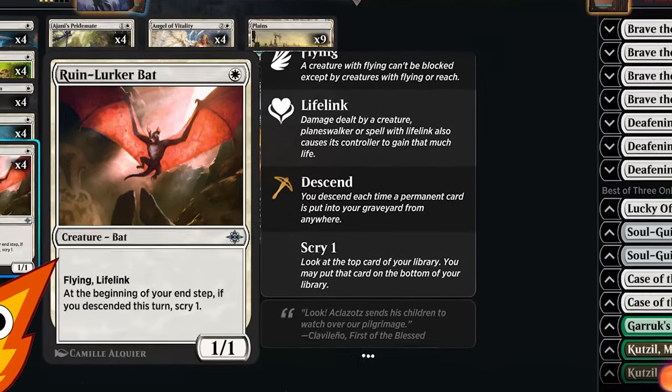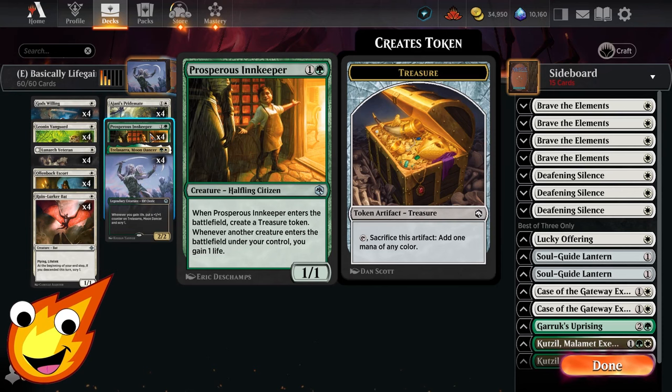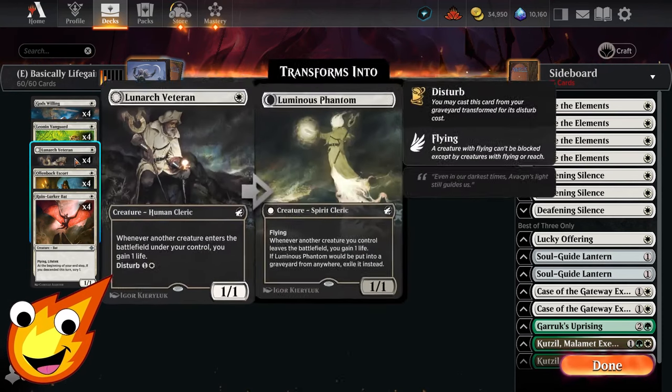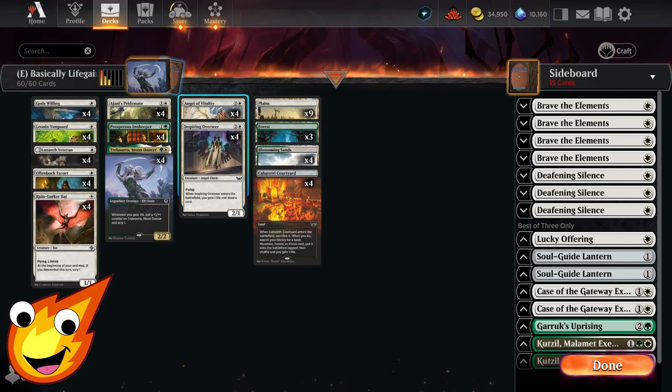In the two-drop slot we have Prosperous Innkeeper, which works just like Lunark Veteran — any time a creature enters the battlefield it helps us gain one life. When it enters the battlefield for the first time you also get a Treasure token for a little pseudo-ramping.